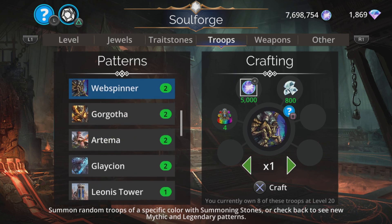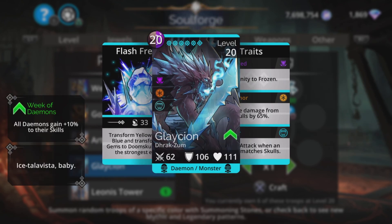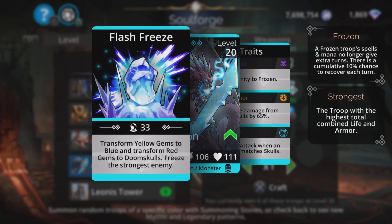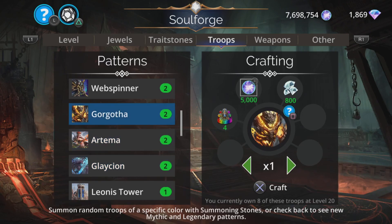Glaceon is here. It transforms yellow to blue and red to doom skulls and freezes the strongest enemy. Very popular in Guild Wars teams. Reduced damage from skulls by 65% makes it quite tanky in first place, and there's always a chance that the yellow-to-blue and particularly the red-to-doom-skulls conversion is going to majorly affect the game with some lucky hits that could just kill people outright. Very good troop indeed.